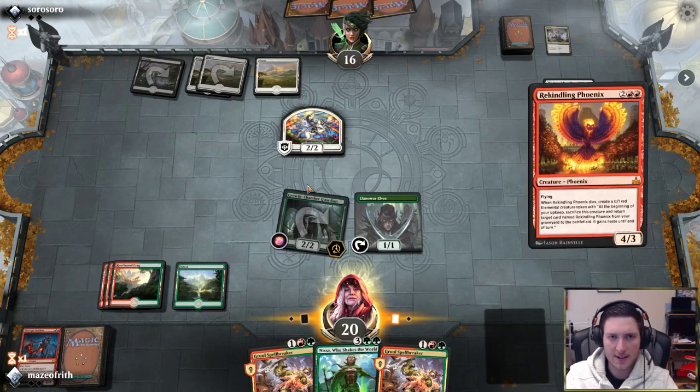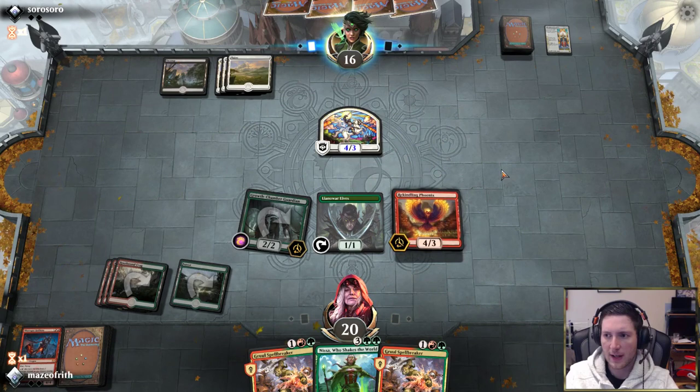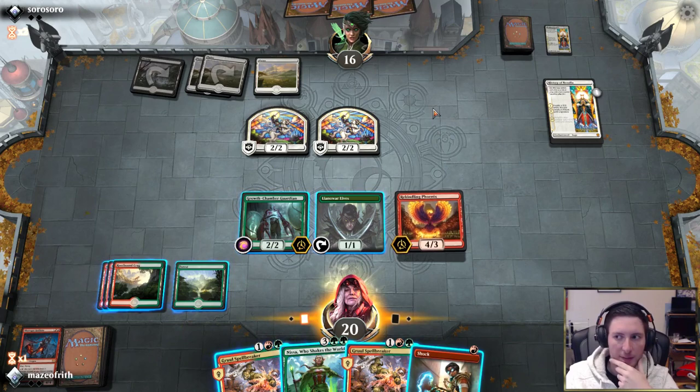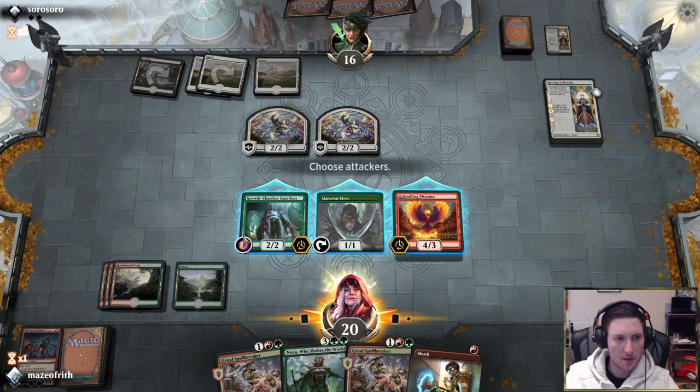When History of Benalia goes off, we're just going to take four from the Knight. I don't want to block with Phoenix and risk our opponent having a sweeper for it. A second History is good. No block. So we've got Spellbreakers and Shocks. This could be the turn we play Nissa, but if we play Nissa we still don't get to really attack, and I like attacking — I'm very much in the market for attacking. I think we just play it safe and attack with our creatures.